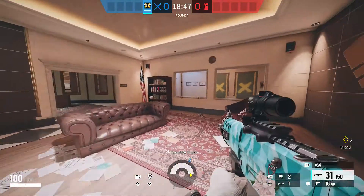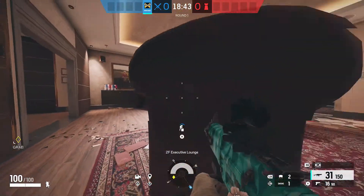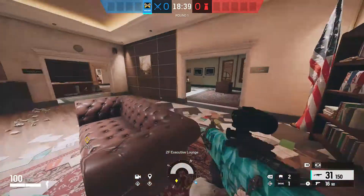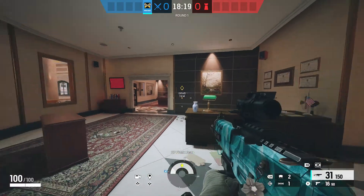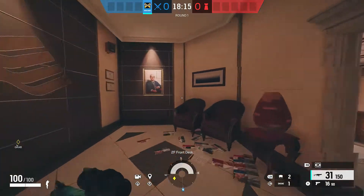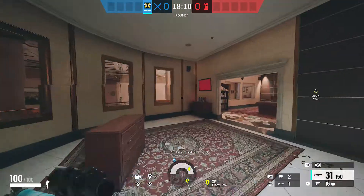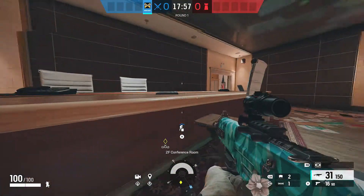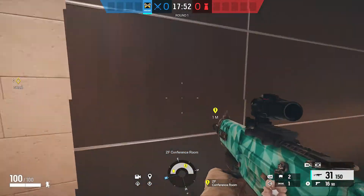Heading in here we have lounge — lots of couches and stuff. You'd call this chair, then couch one and couch two. Leading from lounge we have front desk, same as the indicator below — you'd just call this desk. These seats in the back are chairs. Sometimes there'll be a rotate leading from here into conference. The main spot with cover in conference is just called desk.